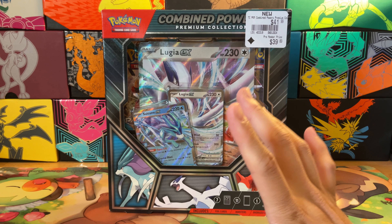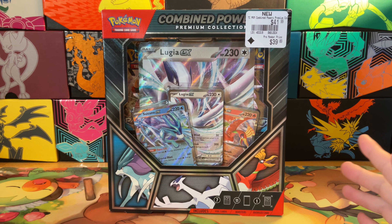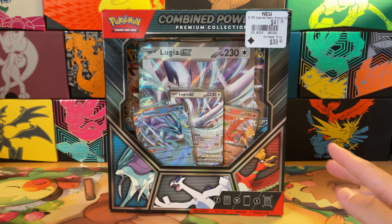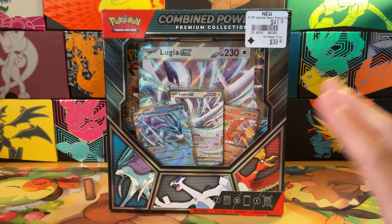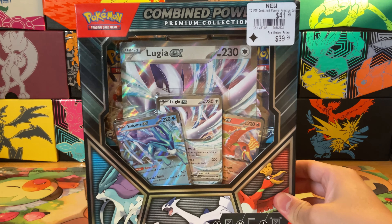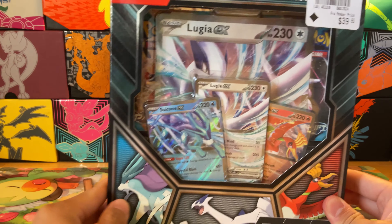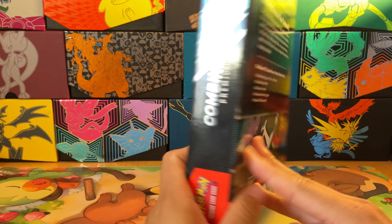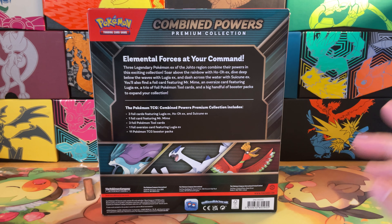None of these promos I have — they're all from the Classic Collection. If you buy the super expensive $300 big old black box, you can get all of these inside of it plus the Zard, the Blastoise, and all the good stuff. I haven't bought that yet — might get it in the future. This is the only way you can get these outside of that for now, and you get this really cool super large jumbo card as well.